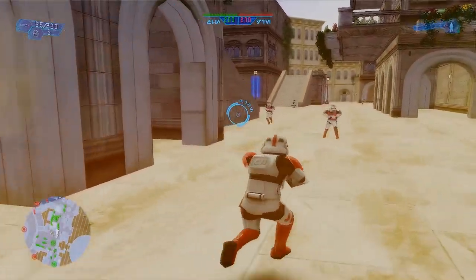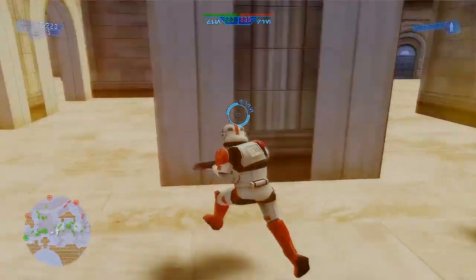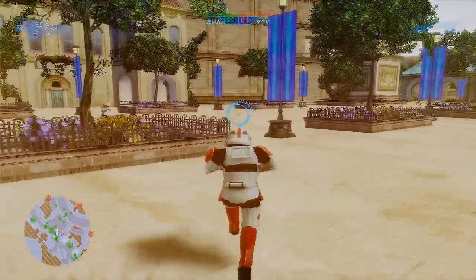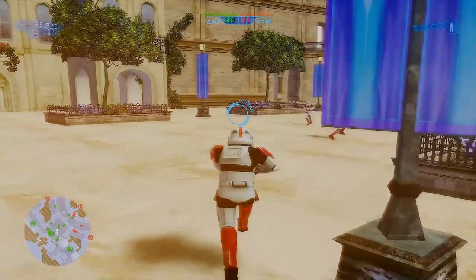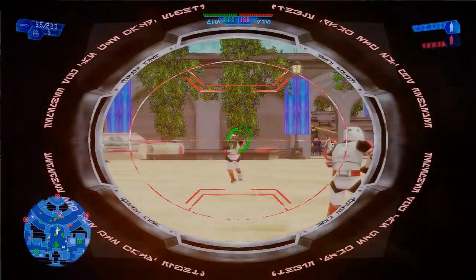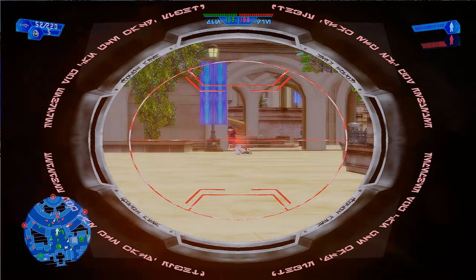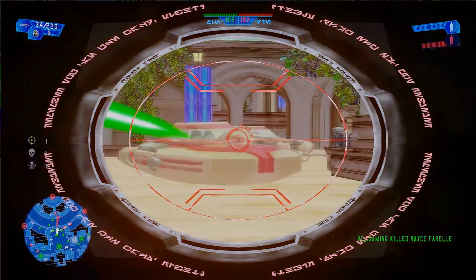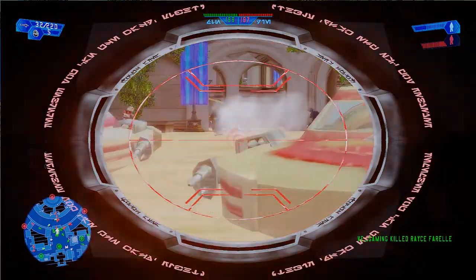Here's the stormtroopers — they're all red. I believe it's kind of like the Coruscant Guard of the Clone Wars era. There are new Aurebesh logos too. Oh, this is gonna be loud — let me turn down the volume on my headset.